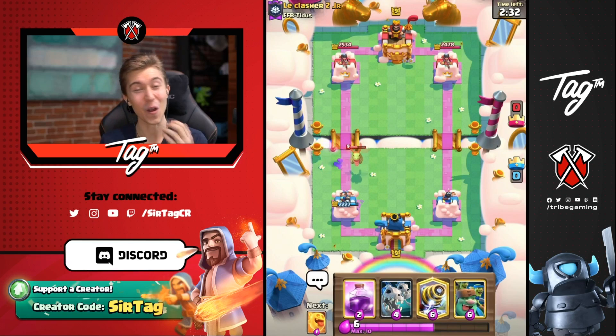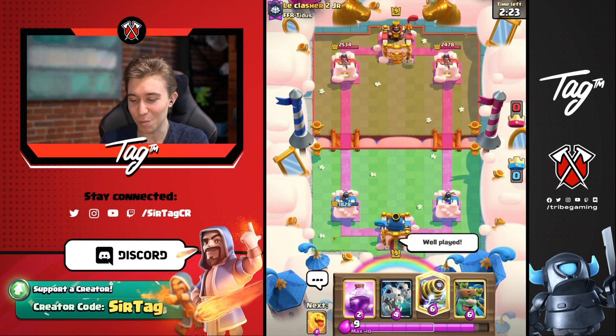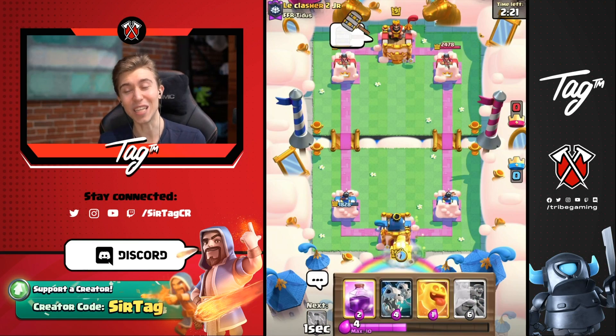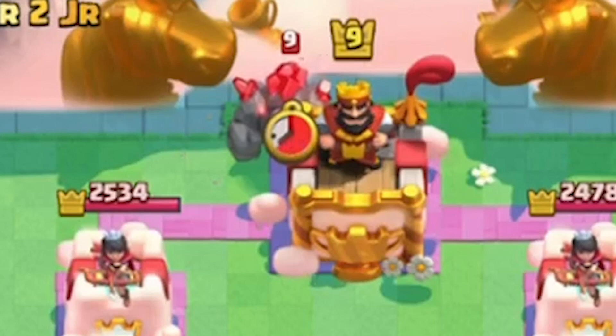He's going to have Lightning. That was really well played going for the Lightning and predicting that I was going to Mini Pekka — you're out quite a bit of damage there, man. I'll give you a well played because I wasn't expecting that one. I'm going to go Sparky in the back and slow roll a massive push.